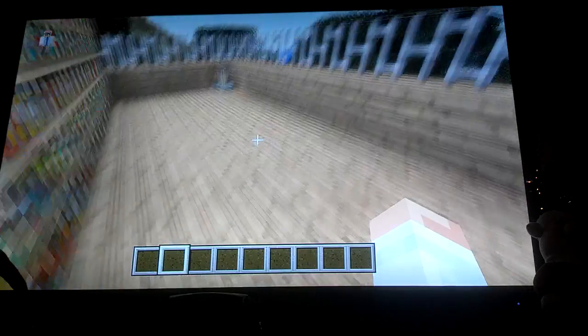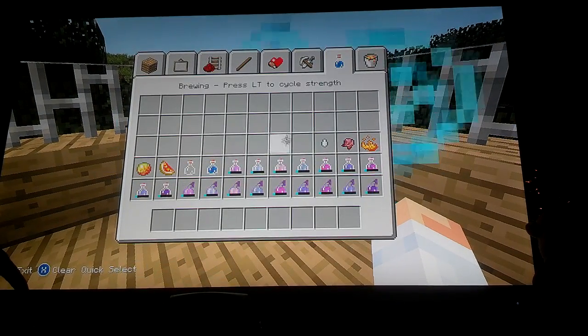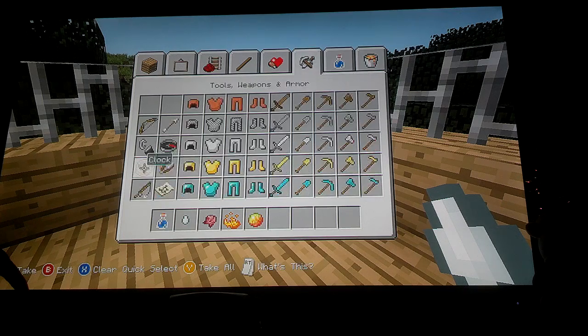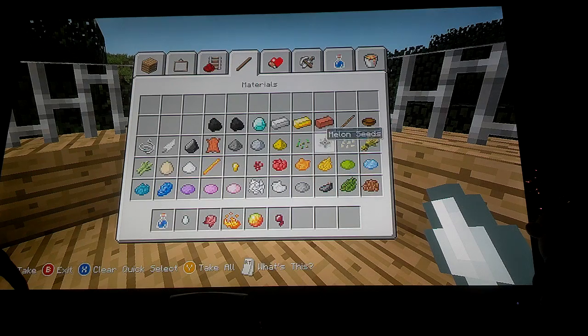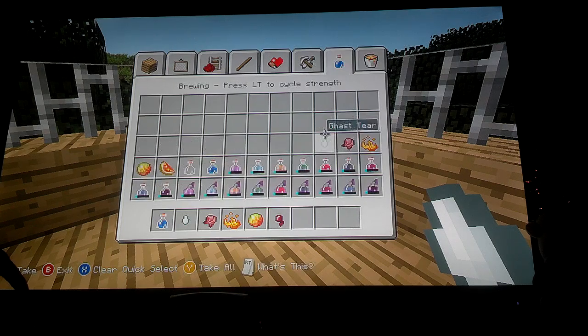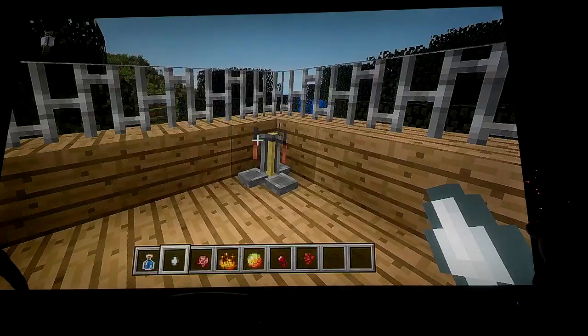Now I will show you potion brewing. For potion brewing you'll need a water bottle, and take a ghast tier, fermented spider eye, blaze powder, magma cream, spider eye, and nether wart.